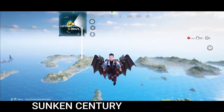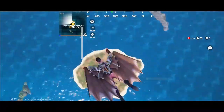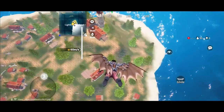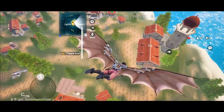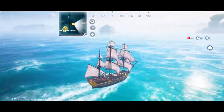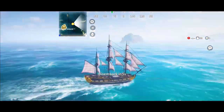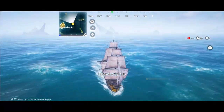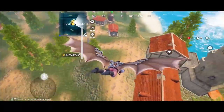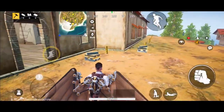Sunken Century is an action and adventure game where you explore a universe in an unknown time. Mixing elements from medieval times and the far future, this game takes you on an emotional journey as you travel through countless places with a warrior you've designed yourself. In Sunken Century, you can also sail across the ocean in spectacular vintage ships, and from these ships you can fire cannon balls to strike down all the enemies standing in your way.